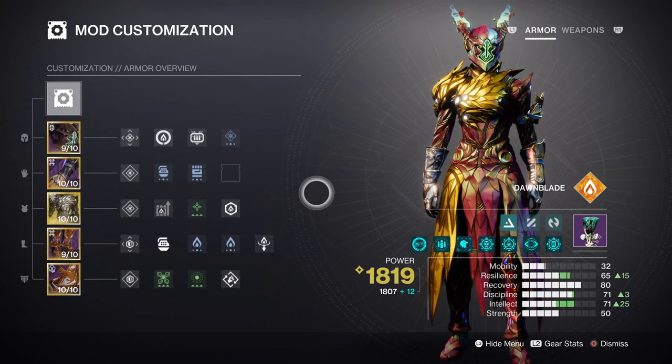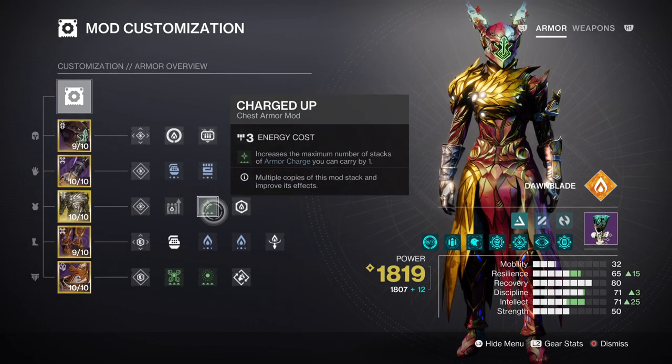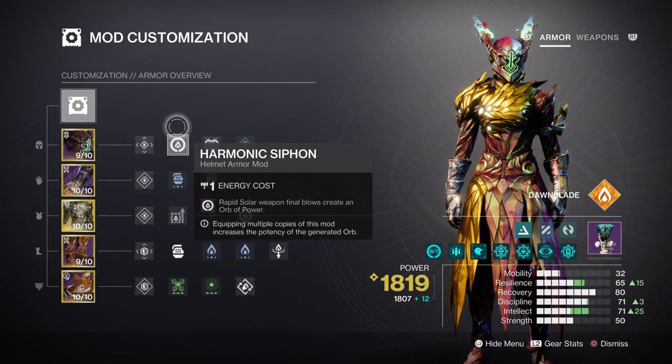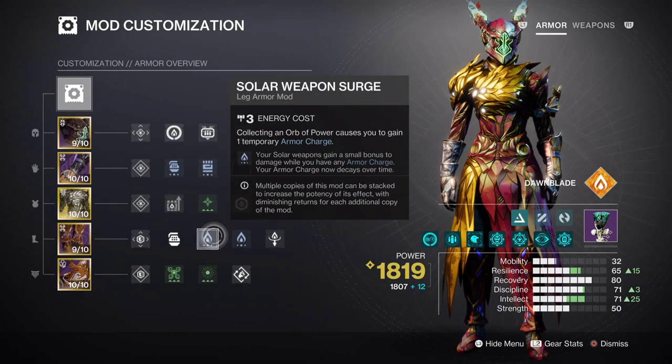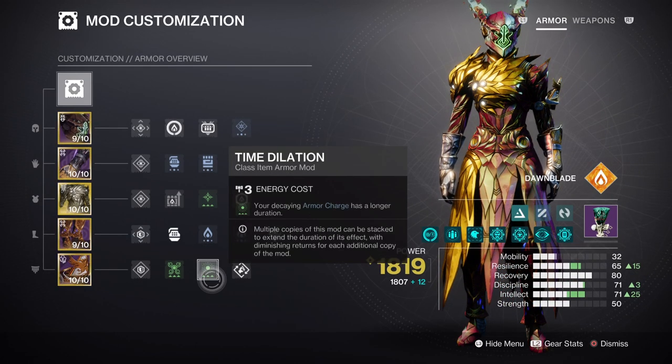From here we have armor charges and additional mods that can be applied. Charged Up is going to give you an extra plus one armor charge once active. After that, a Harmonic Siphon mod, Firepower mod, and Powerful Attraction mod will help with creating orbs of power and also allowing us to quickly gather nearby orbs. Having an x1 or x2 Solar Weapon Surge mod so that your solar weapons get a constant 10% to 17% damage buff while active is also recommended. Lastly, applying Time Dilation is helpful for retaining charges by increasing overall duration by 15 seconds.